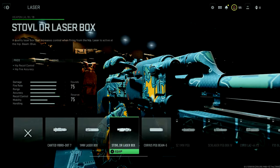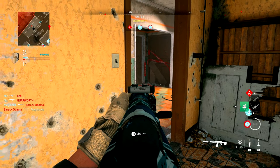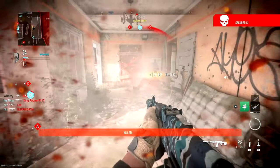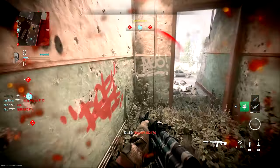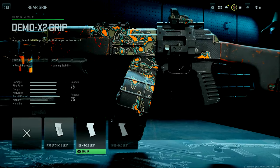For the laser, I like using the DR laser box because it's got that blue hipfire laser and I find that being able to use hipfire more effectively helps win some of these close-range gunfights when you have to come out of ADS and rotate with someone jumping around a corner at you. I used the Red Dot Sight on it because there aren't a whole lot of other attachments I really wanted to use that didn't decrease the aim down sight speed. I would love to use the TrueTac grip but I haven't unlocked it yet, so I'm using the Demo X2 grip because it improves recoil control without slowing your aim down sight speed.